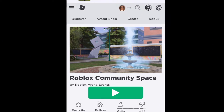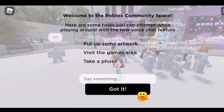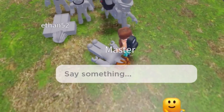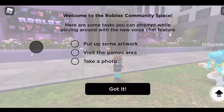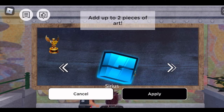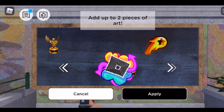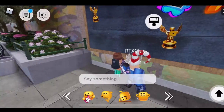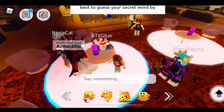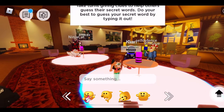We are in the Roblox community space. Welcome to the Roblox community space — here are some tasks you can attempt while playing around with the new voice chat feature: put up some artwork, visit the games area, and take a photo. There's the artwork area. At the tables there are clue-style games where you guess other people's secret words. You just type a few words, interact with the game, and then you get your check mark.